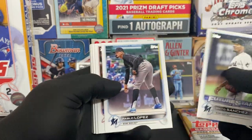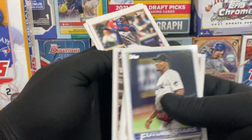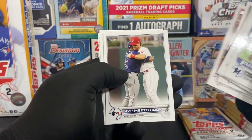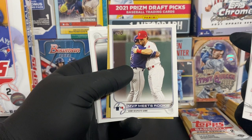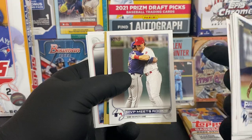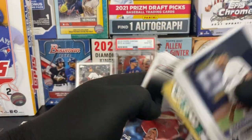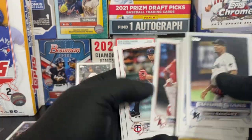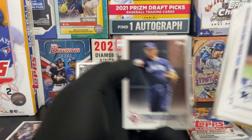Future Stars - Pablo Lopez, Joe Adell, Willie Calhoun, Paul DeJong. MVP meets rookie - we have Wander Franco saying what's up to Bryce Harper. We have a Matt Chapman 1987 insert, David Fletcher, Seth Beer rookie - that's a good one - and Nico Horner.